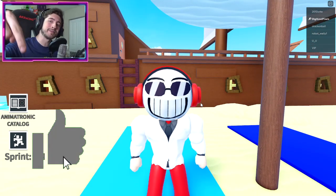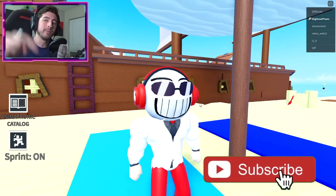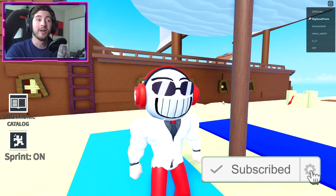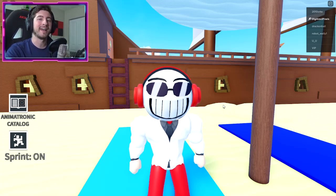Anyways, leave a like, subscribe down below, and join the Badge Hunting Squad today. Also check out my UGC head item — link to it will be in the description below. And use star code DIGI whenever you buy Robux or Premium. I love you all and as always, stay awesome, stay cool, and go love Badge Hunting.